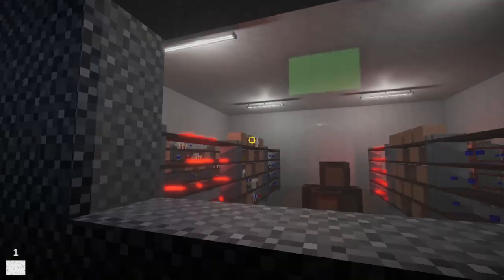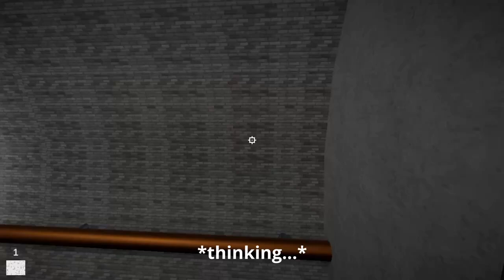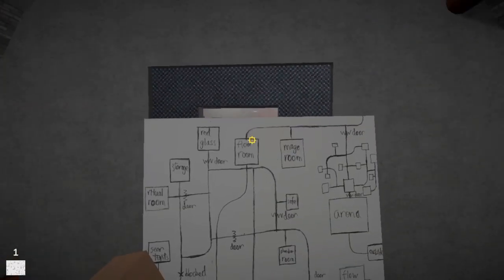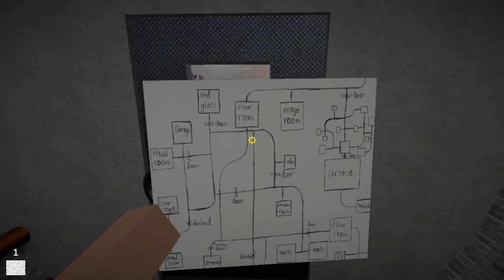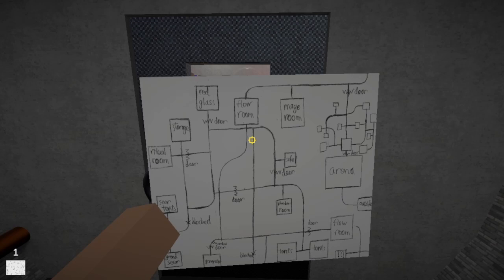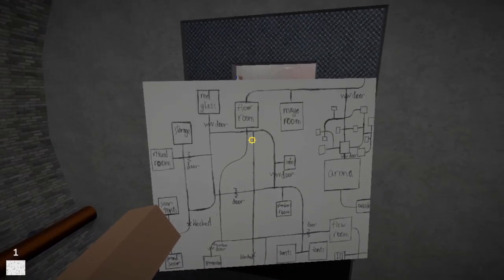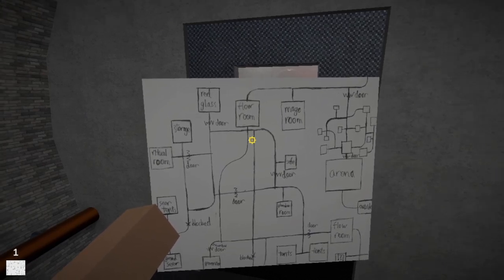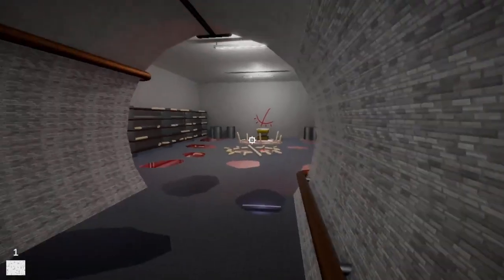There's shelves and stuff, other stuff that I don't know what's in there. Wait! Maybe, since I found this door, I wanna see if this means anything. There's an arena outside. Apparently there are safe rooms. Flow room, red glass, storage. I know where I am now! So you see up in the top left — storage room. And right next is something called a ritual room. I wanna guess that's what this room is.